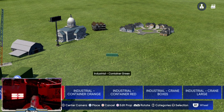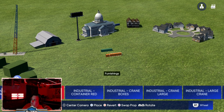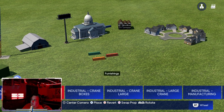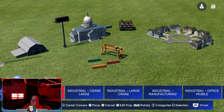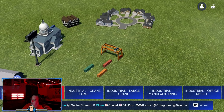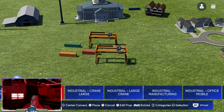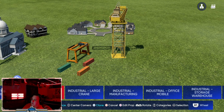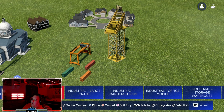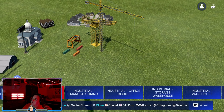Here we have containers — a green container, an orange one, and a red one. This is cool for a shipyard or some type of harbor theme. We've got a few different things here — we have cranes, and this one is animated. There's also a large crane.